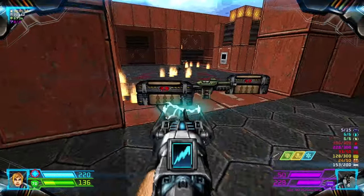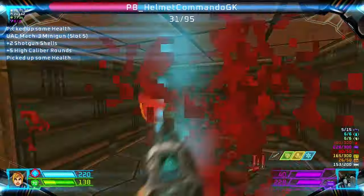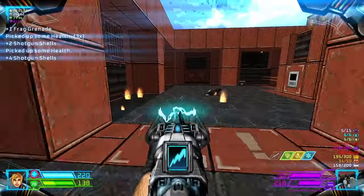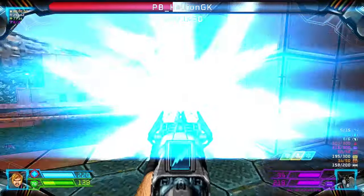Grab the rocket launcher now, and then you'll face four chain gunners. There is an armor bonus on this side, and then we want to try to locate an arch-vile over here — it needs to die.